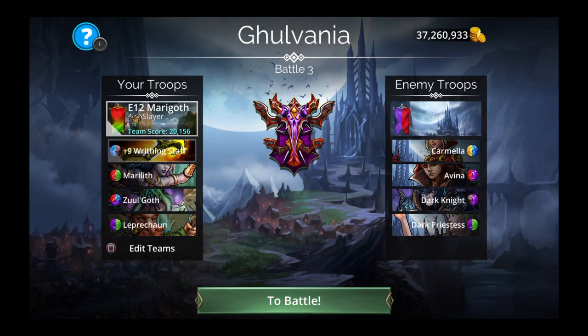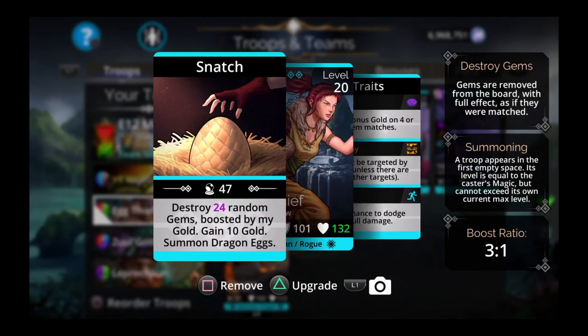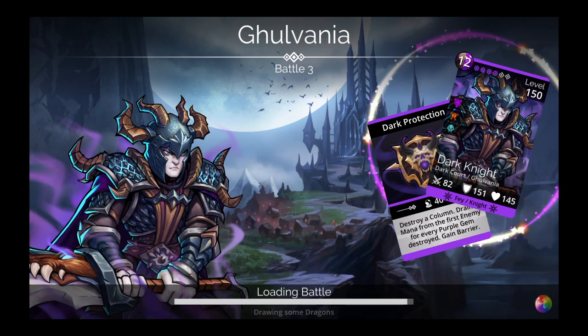Sometimes people really hate losing their hero and having to swap it out and spam Marilith hoping Zul'Goth deals with the remaining enemies. We have a trick for this — switch Marilith to Egg Thief. She also destroys gems, not as many, but she also summons a dragon egg. If you lose your hero you can summon a yellow dragon egg and just spam Egg Thief, kill enemies with Zul'Goth, and your mana generator is always safe because of those dragon eggs.